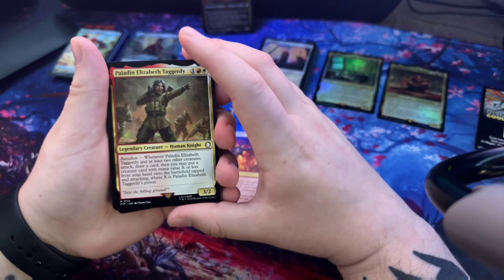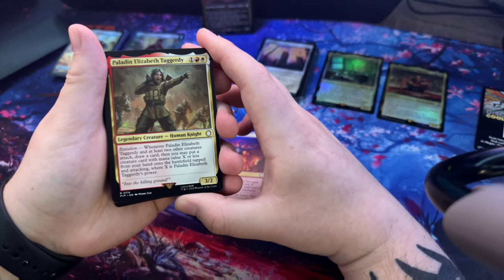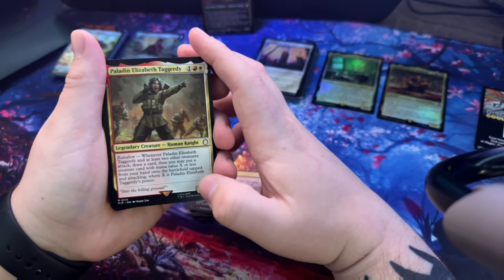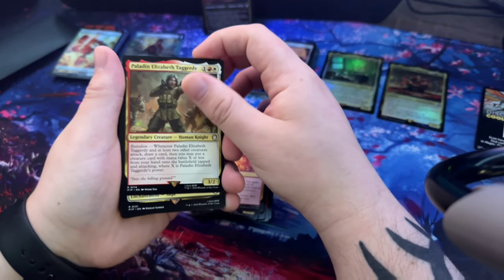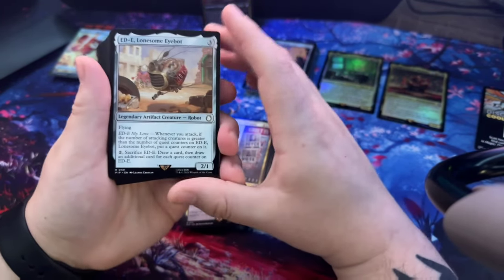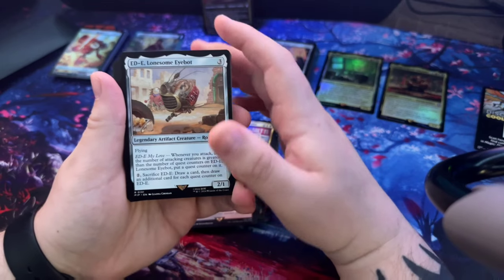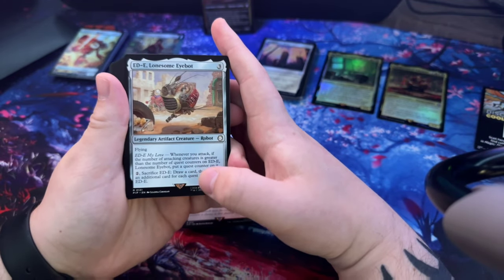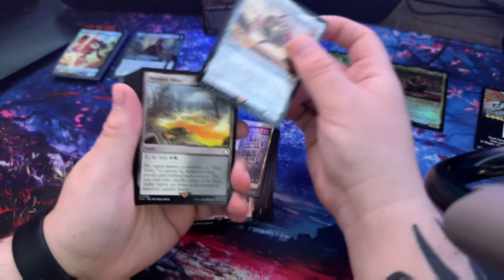Paladin Elizabeth Taggerdy - whenever Paladin Elizabeth Taggerdy and at least two other creatures attack, draw a card, then you may put a creature card with mana value X or less from your hand onto the battlefield tapped and attacking, where X is Paladin Elizabeth Taggerdy's power. ED-E Lonesome Eyebot - whenever you attack, if the number of attacking creatures is greater than the number of quest counters on ED-E, put a quest counter on it. Then sacrifice two and draw an additional card for each quest counter.